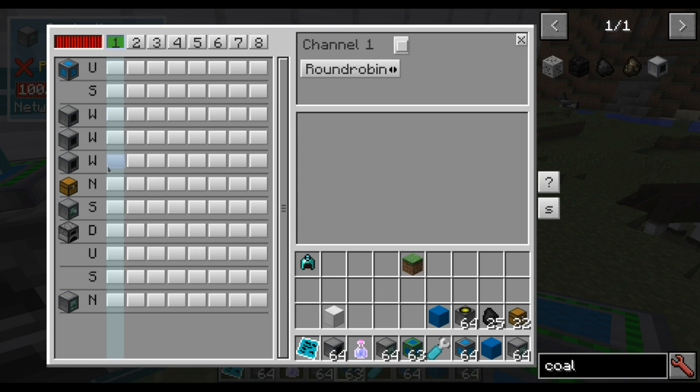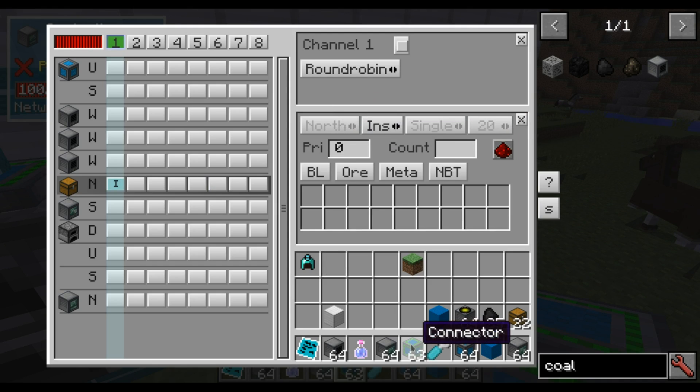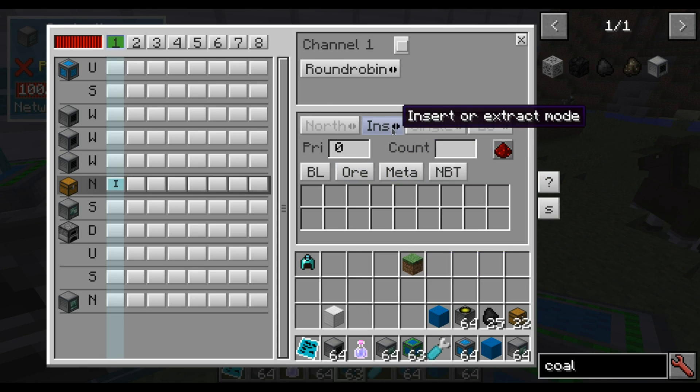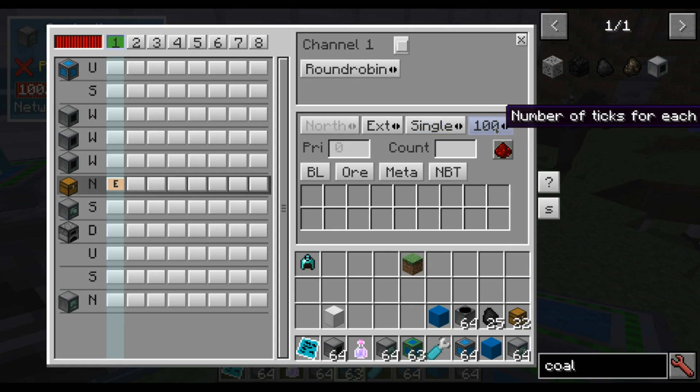Here we have the 3 coal generators. So we want to extract from the chest. Here are all the options — this is the side from which we are extracting, which you cannot change with this type of connector, the normal connector, but you will be able to change it with an advanced connector. So extract mode, single. Every second we will check. And we want to extract coal — that's the only thing we allow.